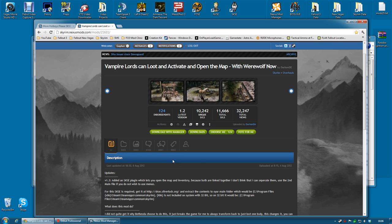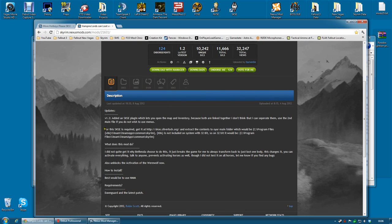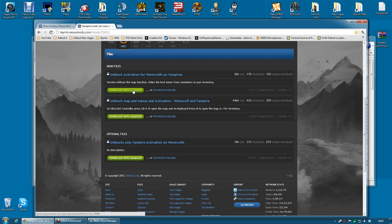To install that one, you also need SKSE for this to work — at least for the map and inventory features. Go along to the file section. The version I used gives you the ability to loot but you can't view your map. There is another version that actually allows you to open your map, but it does also allow you to open some other menus you would otherwise not be able to open — so use with discretion. Pick which version you need, download with manager and activate in Nexus Mod Manager. Very simple indeed.